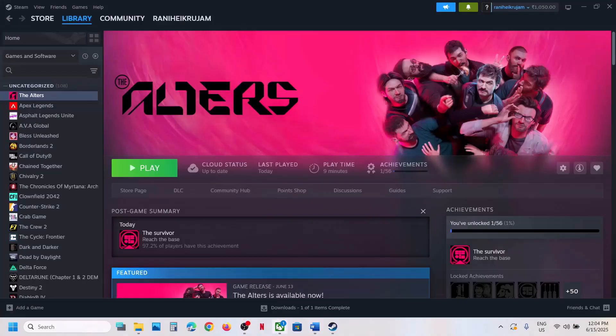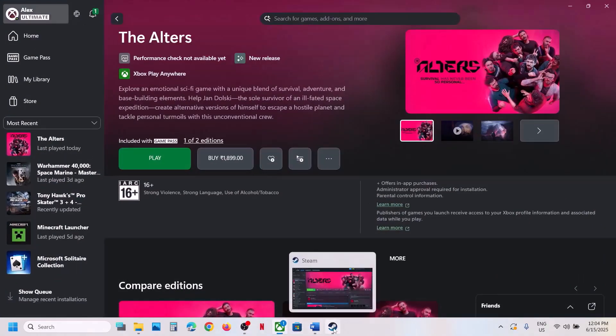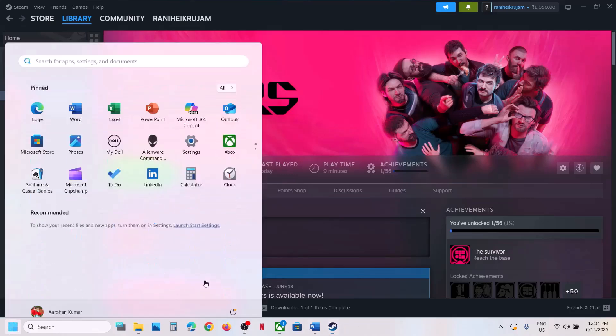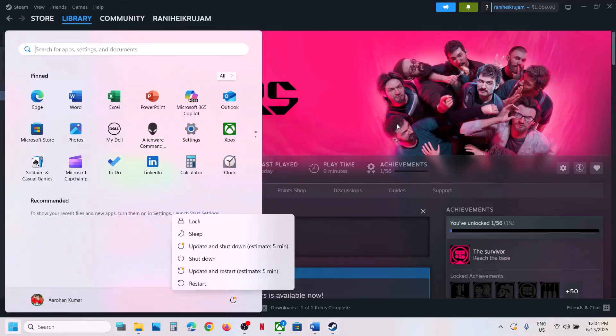The first step is to restart Steam. If you have the game on Steam, go to Steam, exit, and once it is closed relaunch Steam and then check. If that does not work, restart your computer and then check.